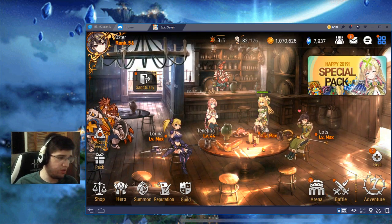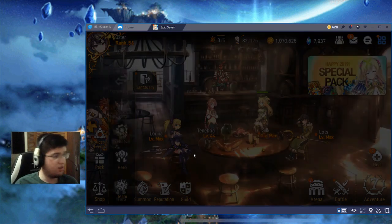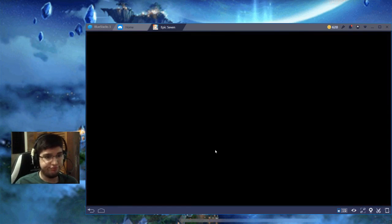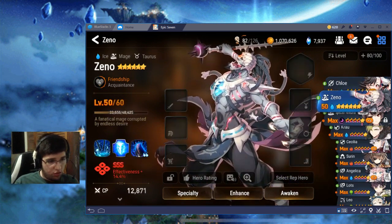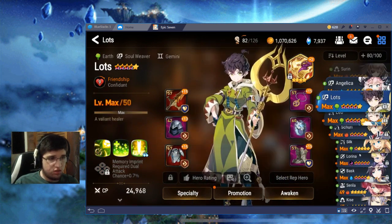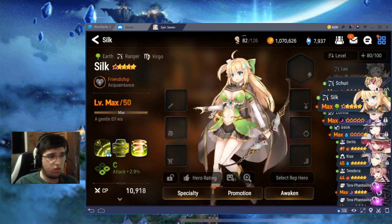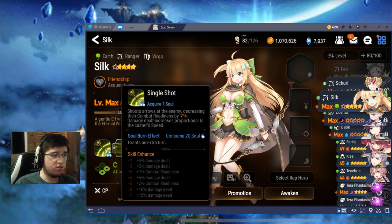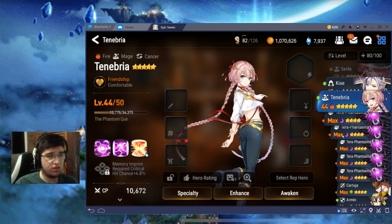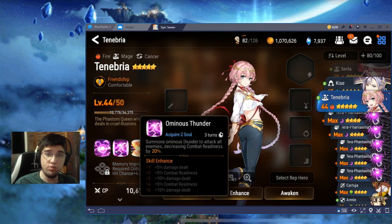Let's check my heroes on this team. I'm using Lutz because his third skill increases 10% combat readiness, then we have Silk whose first skill decreases 7% combat readiness, then we have Tenebria whose second skill reduces 20% of combat readiness.